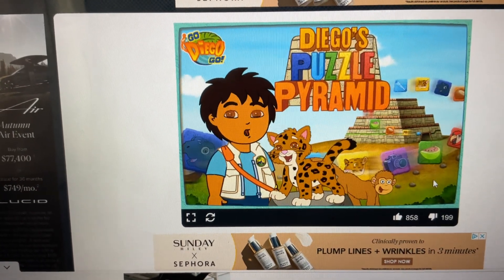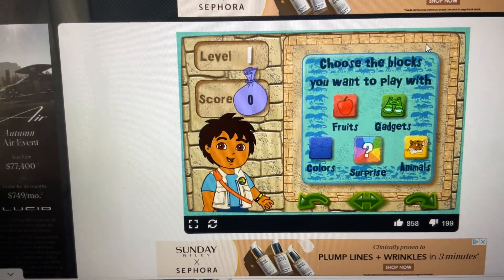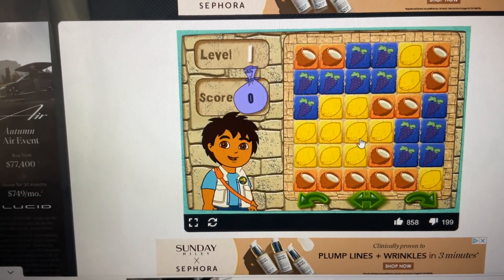Click on the arrow to start. To play the game, first click on the blocks you want to see in your puzzle. Surprise! Great choice! Let's go! Here's your puzzle.